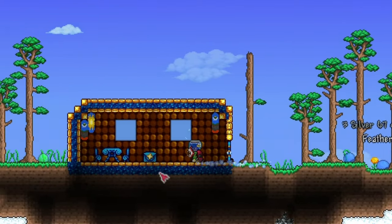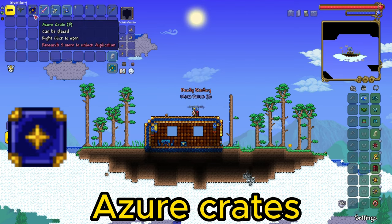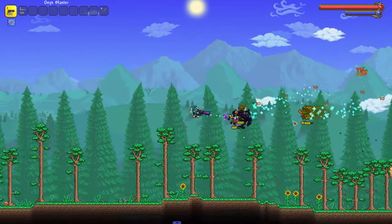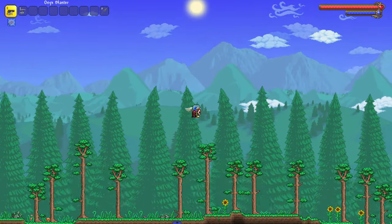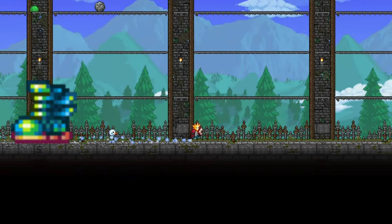You can obtain your first wings from the sky chest on the sky island, or from sky crates or azure crates. This is the only wings in pre-hardmode. It is good for early pre-hardmode as it negates fall damage and can glide, but for the entirety of pre-hardmode I would recommend you use Terraspark boots instead.